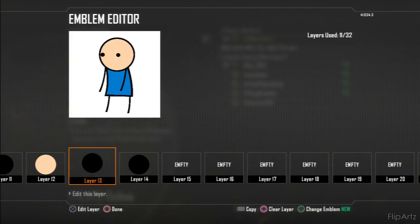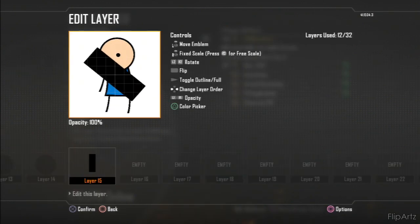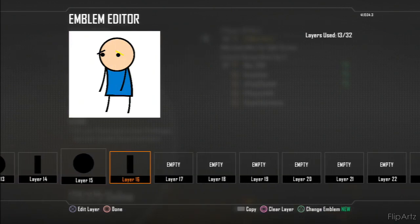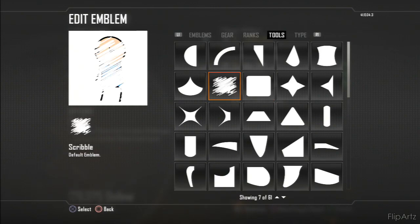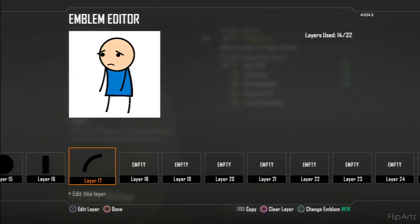Grab anything that looks like a bar shape, make it black, make it smaller, then extend it a little bit so it's like a longer eyebrow. Let's say he's sad - place the eyebrows in the way it would look like a sad person. For the mouth they have no nose, so you just take a curved shape and make a sad mouth. That would pretty much be a sad one and you're pretty much done. You can then customize it however you like.